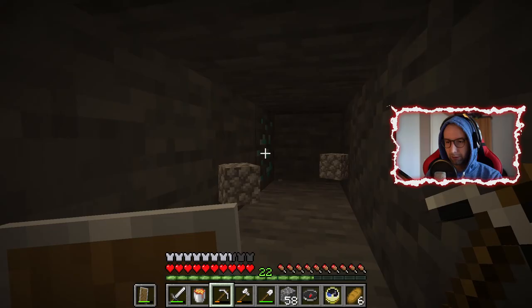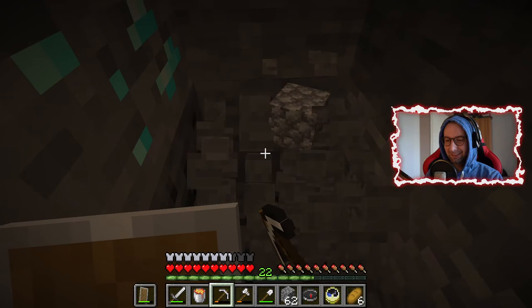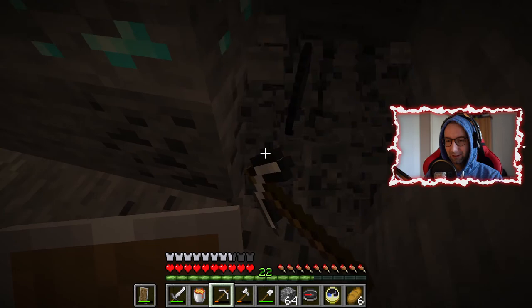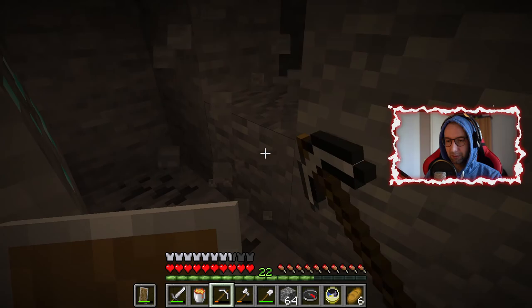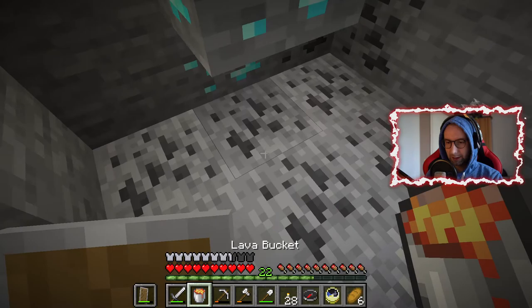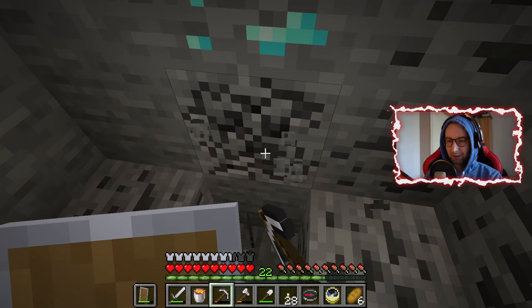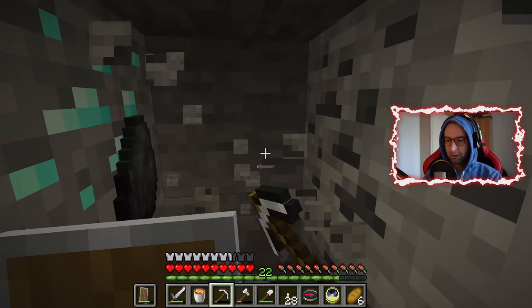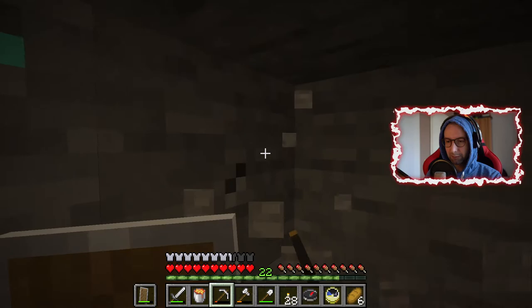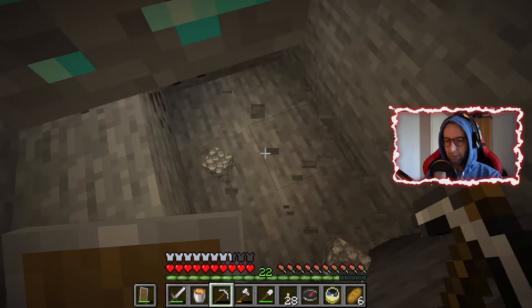No frigging way — I found diamonds again! Just one diamond... or maybe wait. I'll place a torch — yes, and there's the second one. Lucky me, found diamonds again just by digging straight forward. This is how it can work sometimes — sometimes you're lucky, sometimes you're not. Only two diamonds here though.